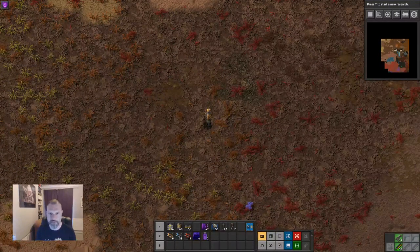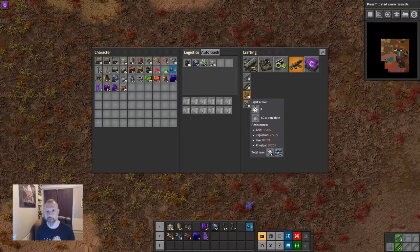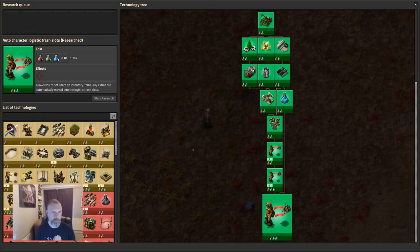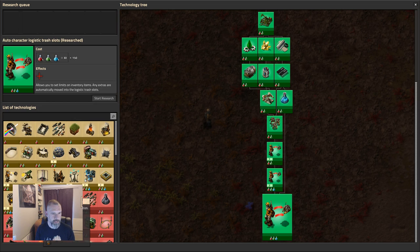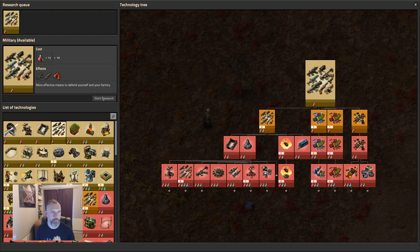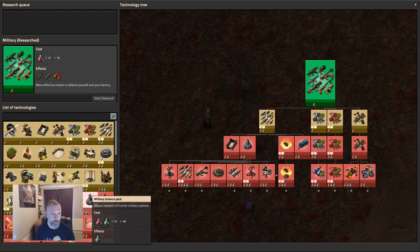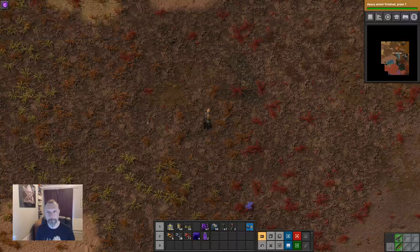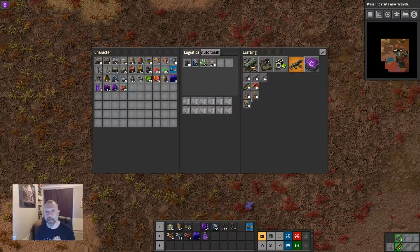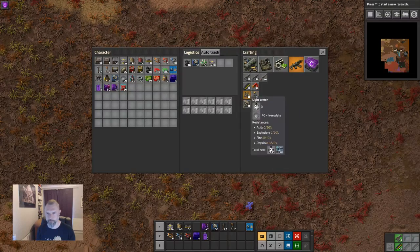We're in our birthday suit — near enough. There are a range of upgraded suits we can get. So we could get light armor; that would give us a little bit of resists. There's also heavy armor — to get heavy armor we need military research. Heavy armor has better resists, it takes more to build. You need some copper and steel instead of just iron plate. The resistances are much better and the hit points are better.